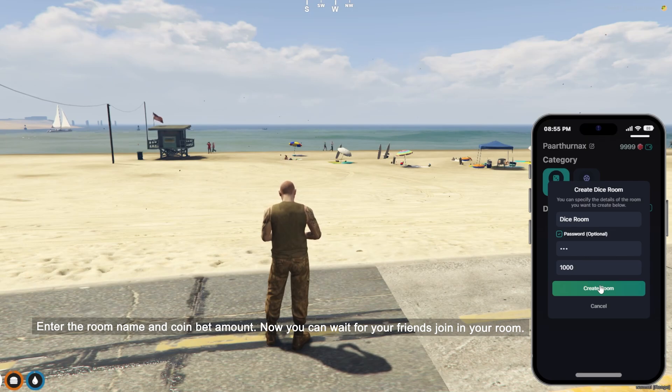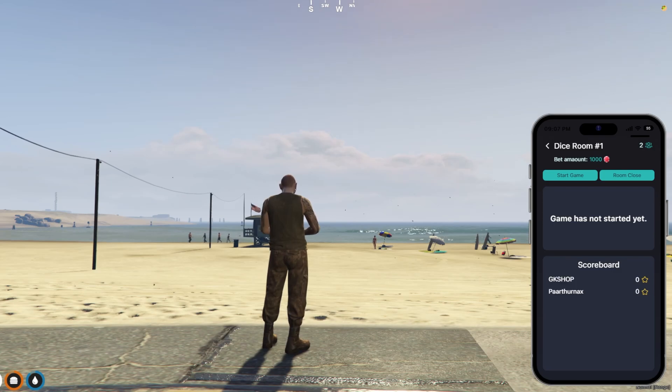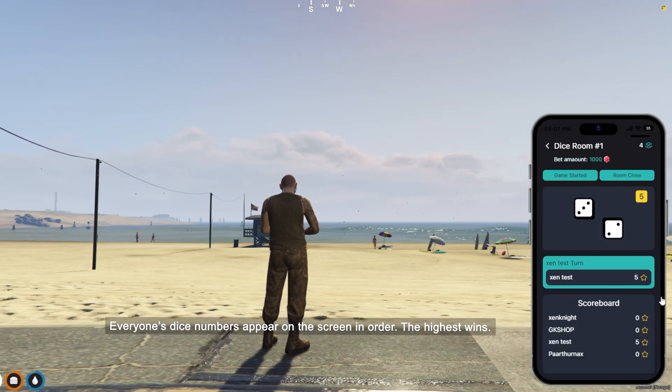Enter the room name and coin bet amount. Now you can wait for your friends joining your room. Everyone's dice numbers appear on the screen in order. The highest wins.